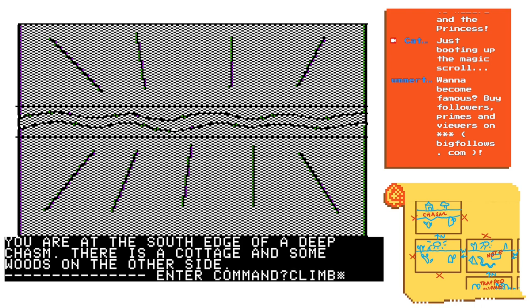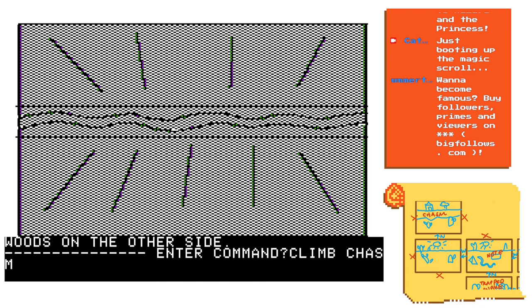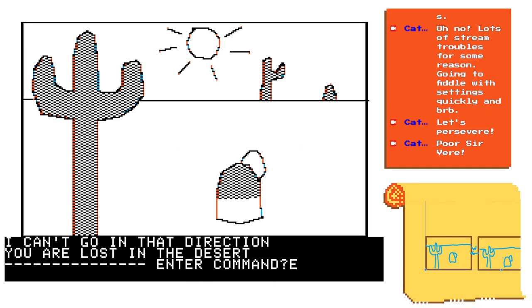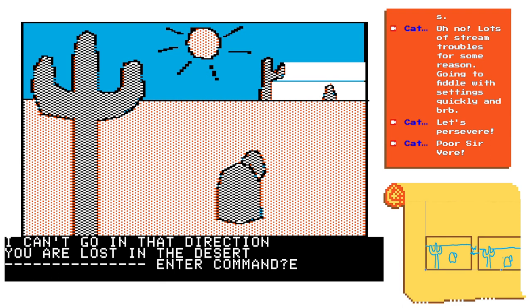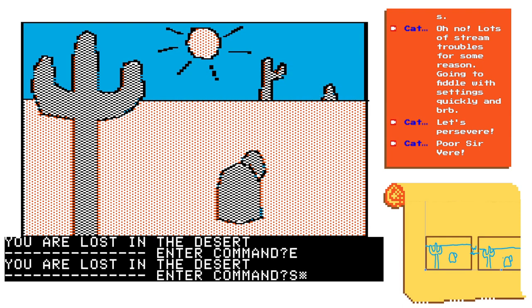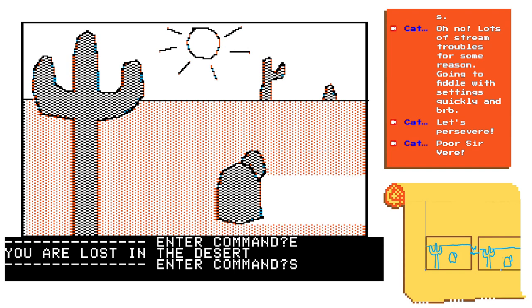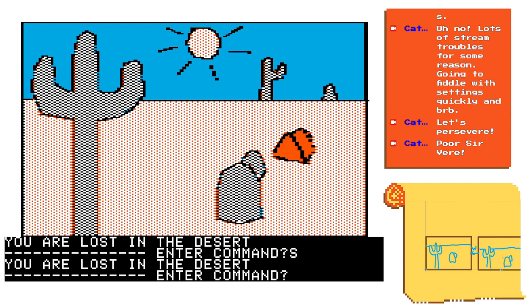Specifically with adventure games: how to situate puzzles within a narrative such that it's one continuous story. I think that's what these early Sierra games are trying to address, and the result is there aren't many overt puzzles that are discrete from the story. I'd argue perhaps the mazes are discrete, although the first two are more like expressions of the survival mechanic.